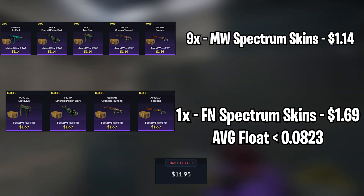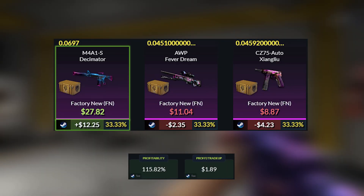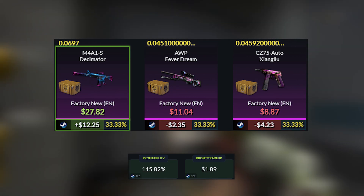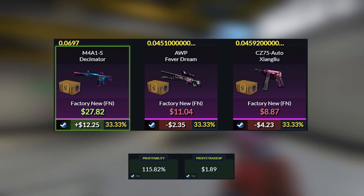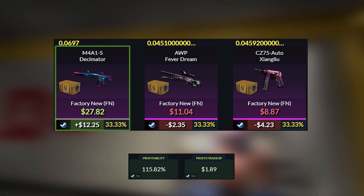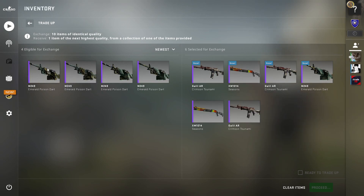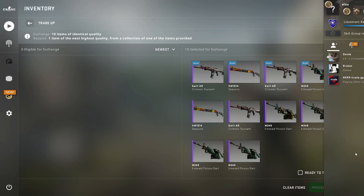For the outcomes, we get a $12.25 profit with the M4A1 Decimator, then a $2.35 loss with the AWP Fever Dream, and a $4.23 loss with the CZ Xianglu. This trade-up is quite risky, but the profits will heavily outweigh the losses, so hopefully we can get a profit here.